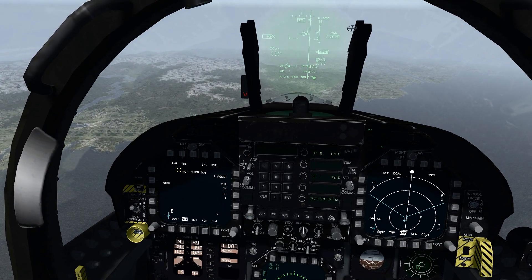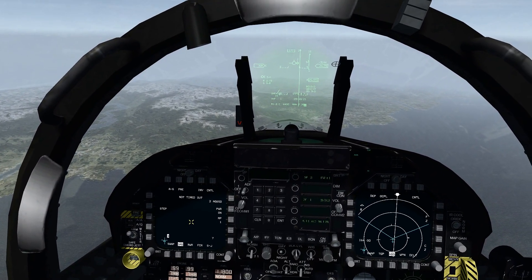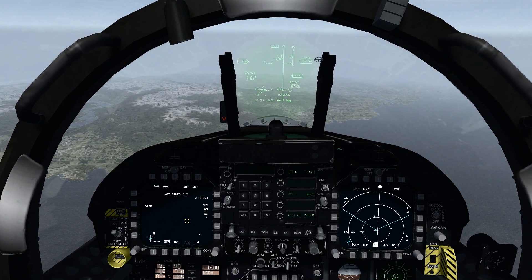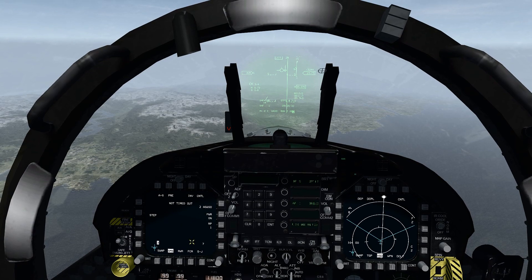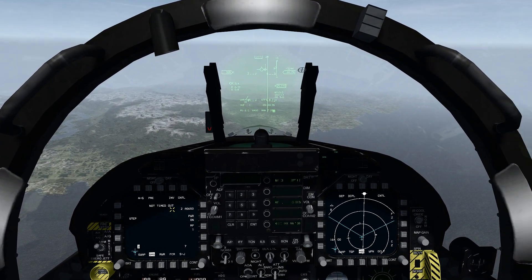You'll see a 'not timed out' indication, and once the weapon is ready that message will go away. Make sure you have uncage assigned on your HOTAS — by default it's the U key — to uncage the weapon. That will blow the cover and you'll be able to see what the weapon is viewing through its infrared lens.